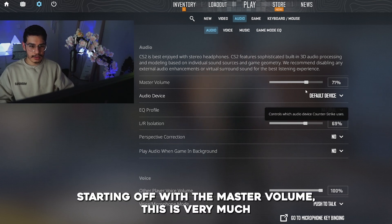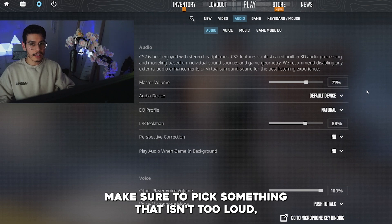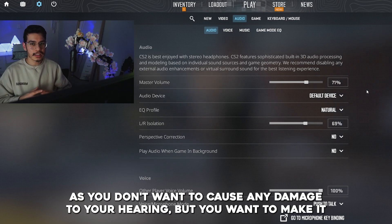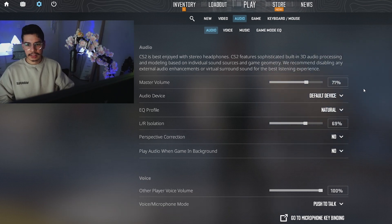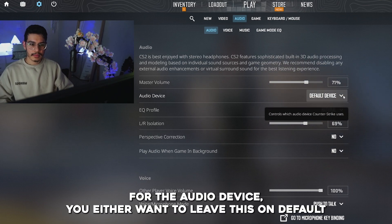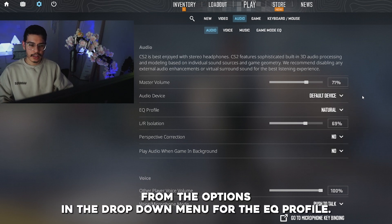Starting off with the master volume, this is very much personal preference. Make sure to pick something that isn't too loud, as you don't want to cause any damage to your hearing, but loud enough that you can hear all the sounds in the game that are required. For the audio device, you either want to leave this on default or select the correct audio device of your choice from the options in the drop-down menu.